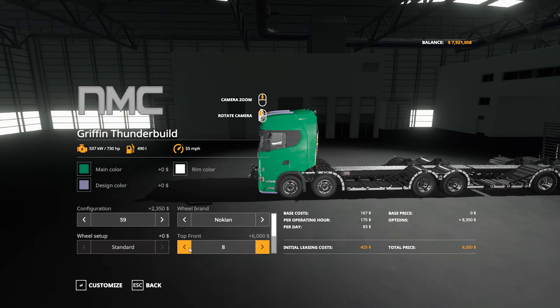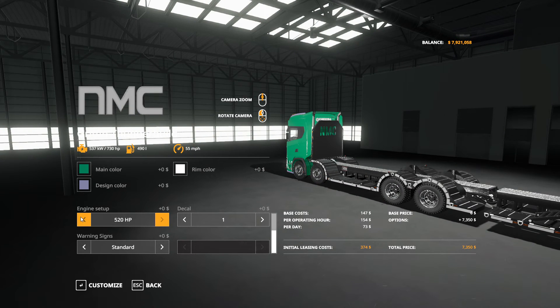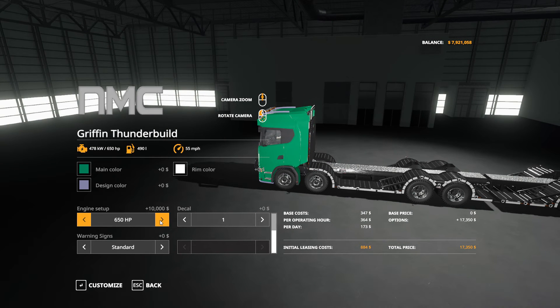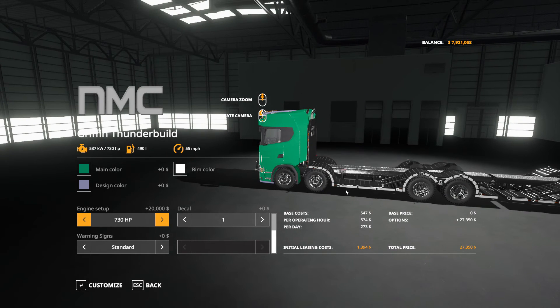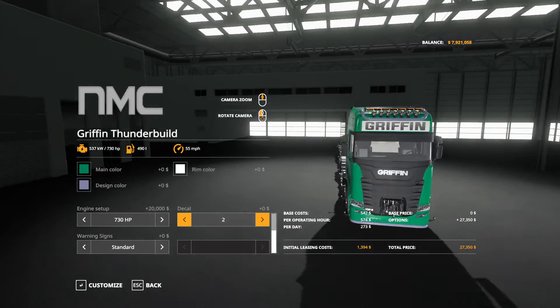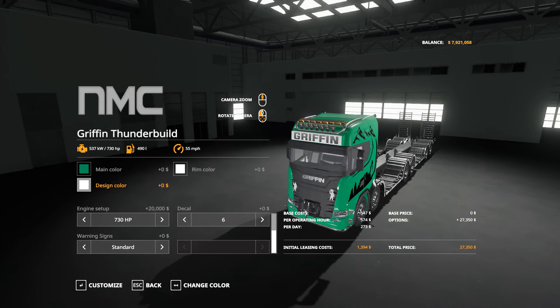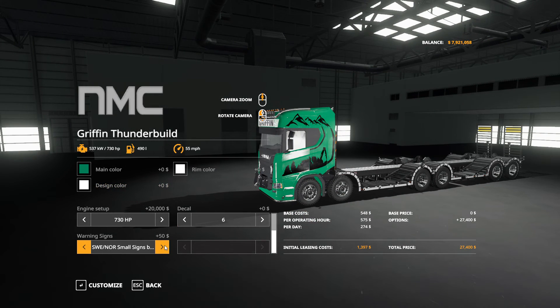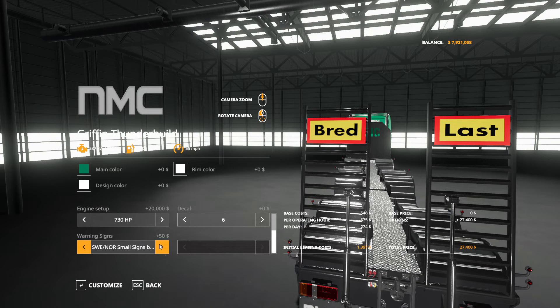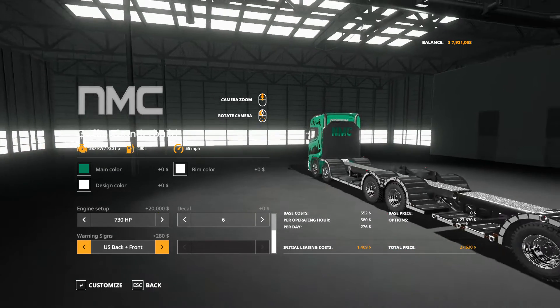Oh, the Michelin men! Alright. Let's go for the biggest — 730 horsepower. Decal one, okay, on the front there. Design color — let's make that chrome. Yeah, that changes that and probably the push bar and all that. Warning sign standard. You guys do front and back — there we go. Customize, yes.